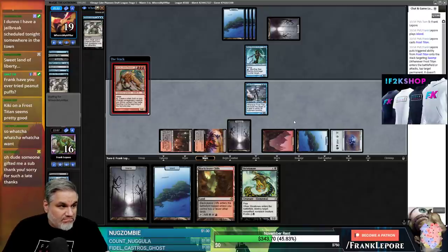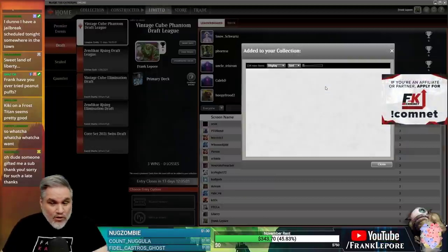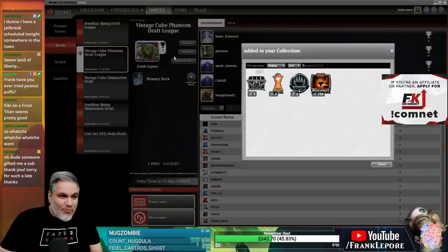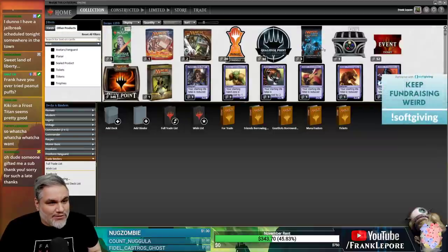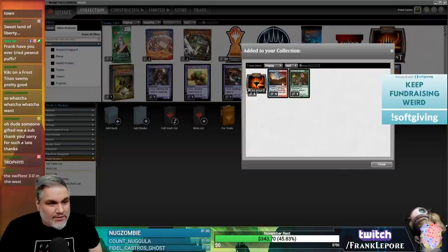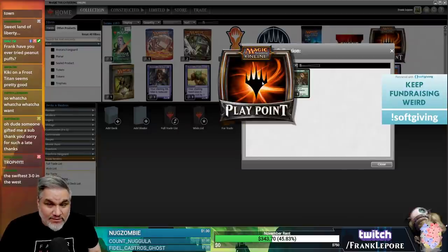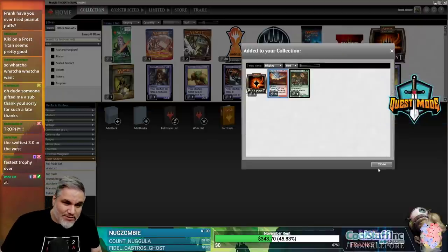Just going to hard cast Kiki-Jiki here. This is conceding. Oh my God, what a victory - what a time to be alive. Let's open this treasure chest - I can't resist. Reese's Puffs, Reese's Puffs - five play points, one Call the Skybreaker, and one Lost in the Woods. Thanks for watching, slam those like and subscribe buttons, check out manatraders.com with code below for 15% off your first three months, and also check out Twitch at Frank Laport. See you next time!